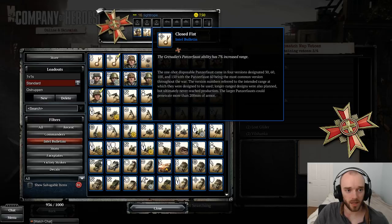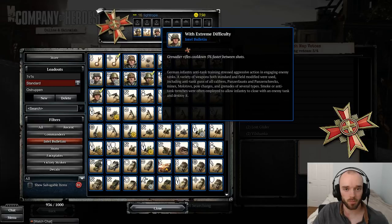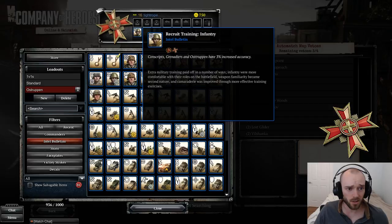My recommended bulletin loadout for Wehrmacht: 3% increased accuracy on Grenadiers, 7% increased range on the Panzerfaust — this is really helpful against light vehicles specifically, that extra range on the Panzerfaust really comes in clutch for slowing down enemy light vehicles and continues to be strong into medium and heavy tank game — and finally, Grenadiers get 5% faster cooldown.